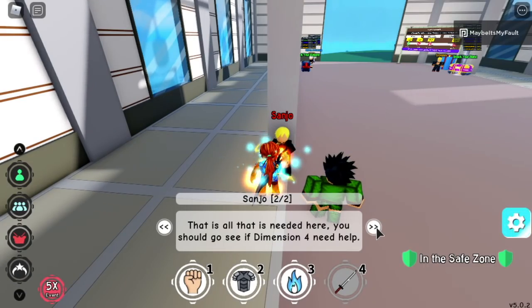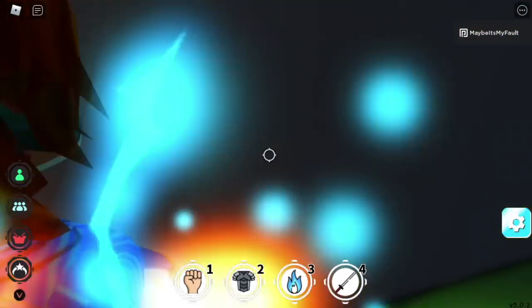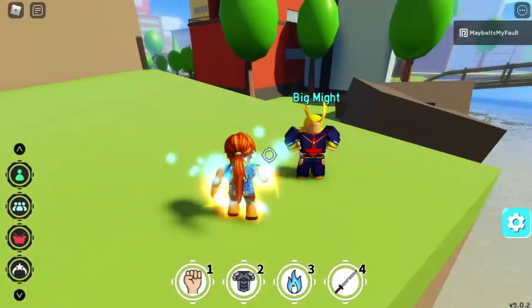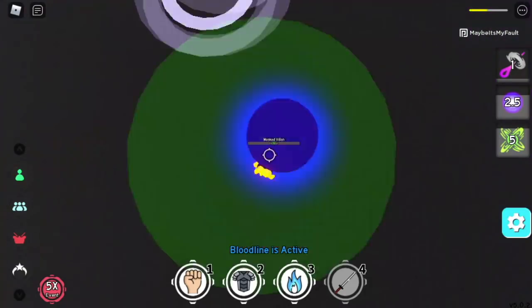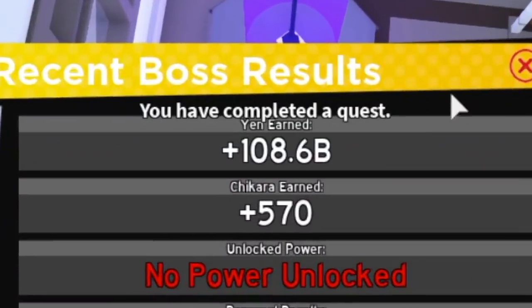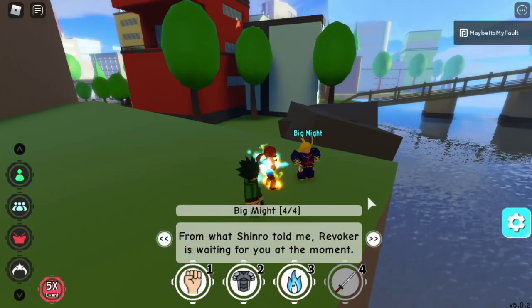After that, Sanjo will ask you to go to Dimension 4. In Dimension 4, you need to talk to All Might, who will ask you to defeat the Masked Villain twice. After defeating that, he will give you another aura — the Shocking Inferno Aura.